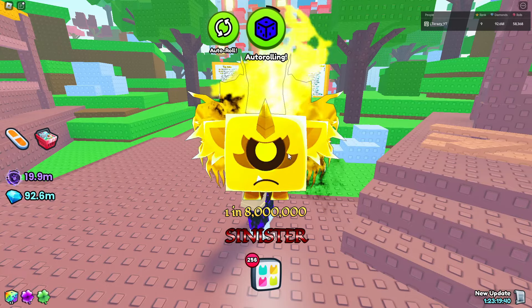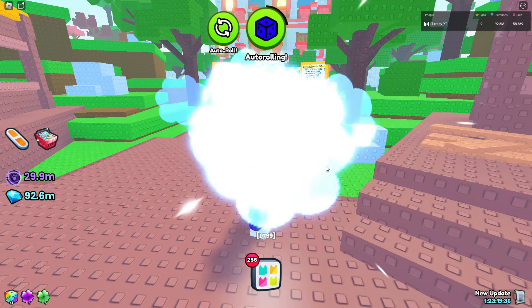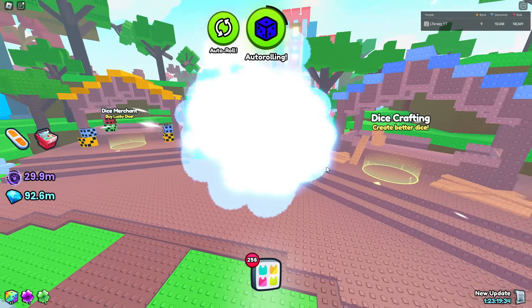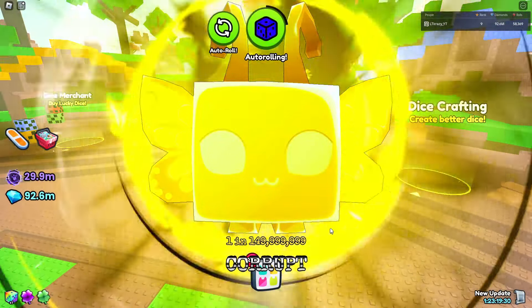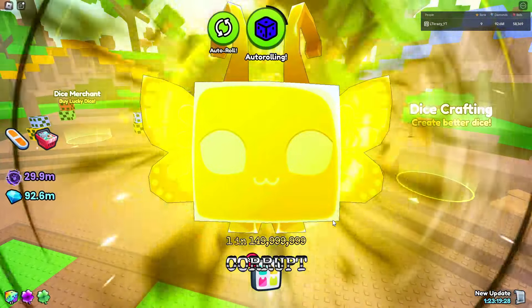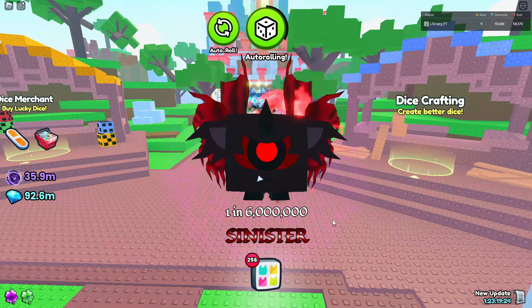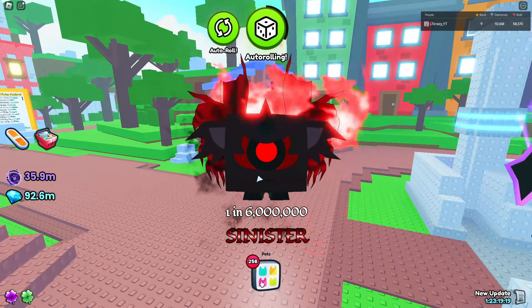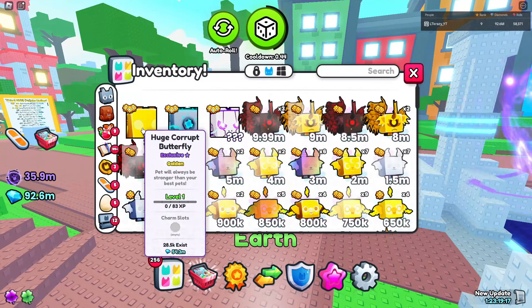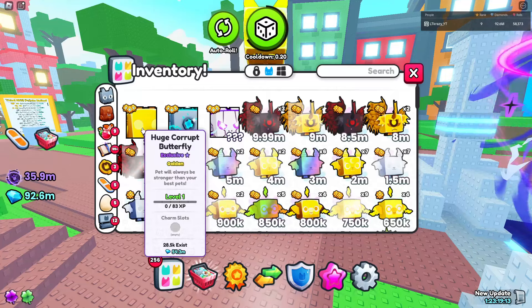One in eight million guys - that's good stuff right there, that's 8 million RNG coins! And then - no way, one in 150 million! You cannot make that up - two sinisters the same thing! That was three great rolls. I just got myself a huge corrupt butterfly, 28,000 exist, it was a one in 150 million, and it was a golden one. How sick is that?